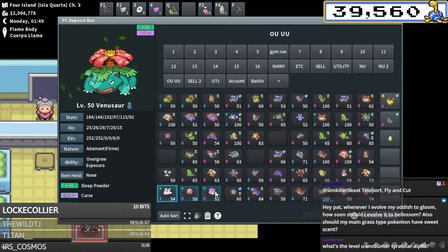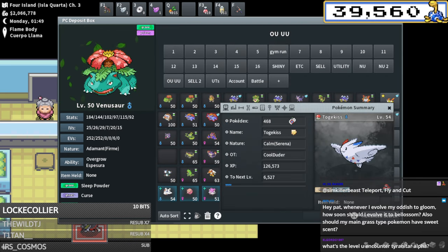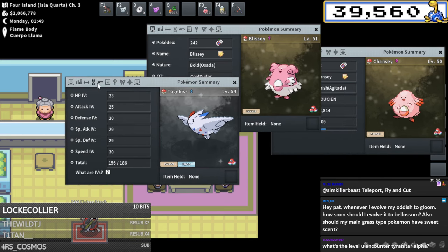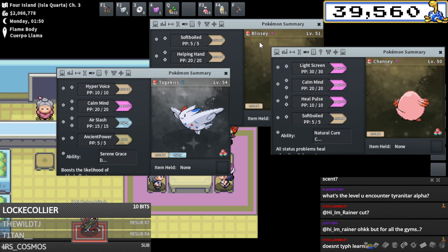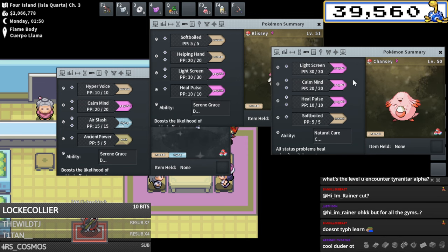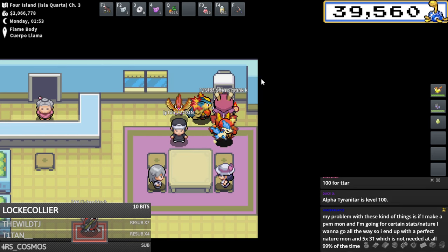I have a bunch of stuff I use for PVM - Starmies, Volcaronas, Garchomps, Hippowdon, Salamence, Mamoswines, Gyarados, Togekiss, etc. These three pokemon right here - Togekiss, Chansey, and Blissey - these were all meta during the first anniversary event. This was the team to beat when you fought Red in the anniversary event, and the sets were like Calm Mind, Hyper Voice, Air Slash, Soft-Boil, Screens, Helping Hand, Heal Pulse.